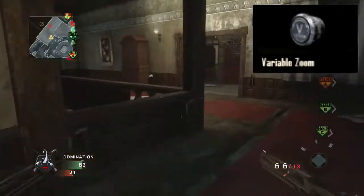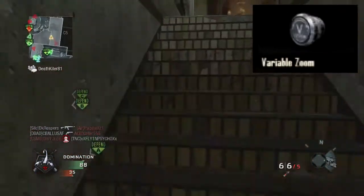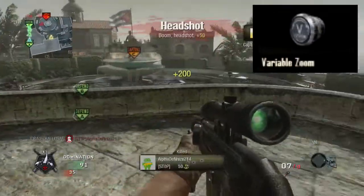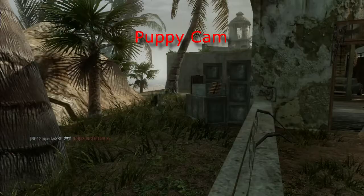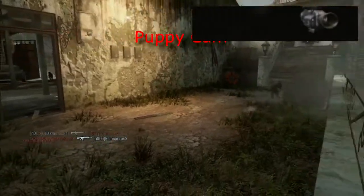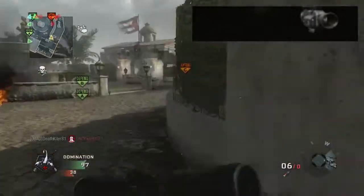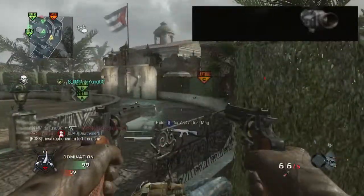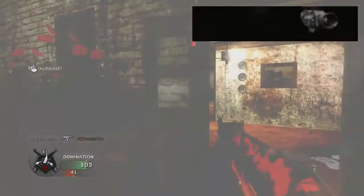The next one is the variable zoom, and I'm hoping it's kind of like the one in Black Ops. For some reason I thought the variable zoom scope was a lot more useful in Black Ops than Modern Warfare 3 — I think it might have been the map layout. Black Ops had a lot more maps where it was useful to be able to change how much you were zoomed in. The next attachment is the dual band scope, which is the Black Ops 2 equivalent of the thermal scope. I'm curious to see if it'll be useful because I haven't seen any gameplay with it yet.